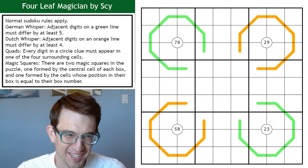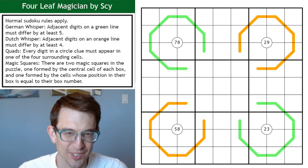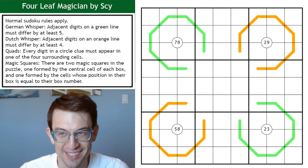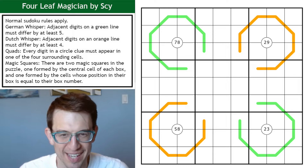Hello. Apologies for the live video today — I've been running behind trying to do this this morning. Hopefully this puzzle goes well and I can get it not too long after the normal time. This puzzle is called Four Leaf Magician by — I'm sorry, I would assume it's Psi, but if it's Sky, just let me know in the comments if it should be Sky instead of Psi.